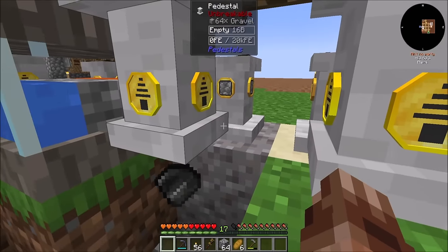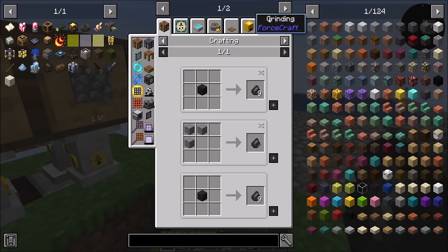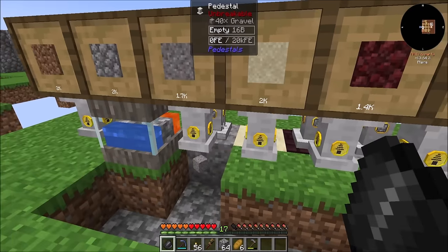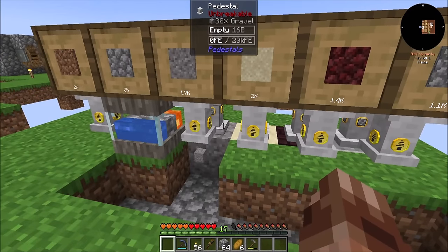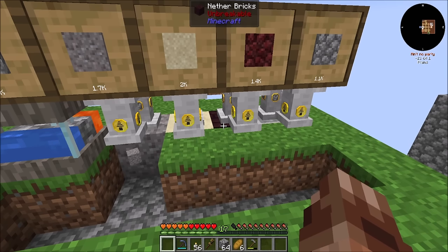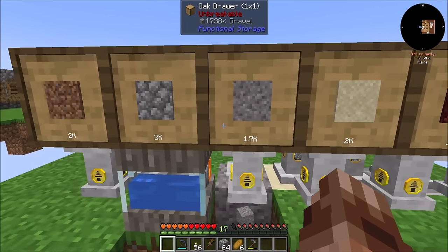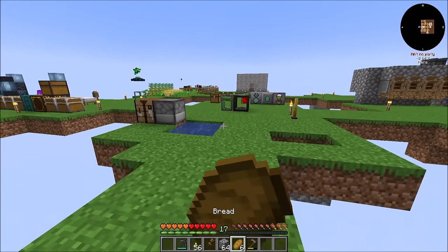We're getting gravel sometimes — I think it's rare, but we do occasionally get gravel. Or flint, I mean. I think it's a chance you'll get flint on that thing, because I think the pedestal just breaks whatever block is under it. That's why in this pack we're getting cobbled netherrack — breaking netherrack is what you get. The same is happening with gravel; occasionally we might get flint, in which case I would make this a double drawer for flint and gravel.